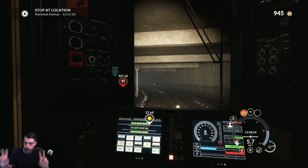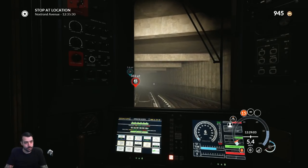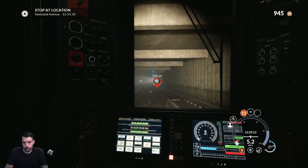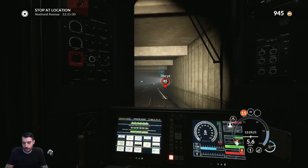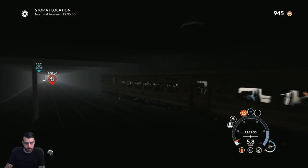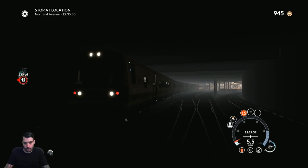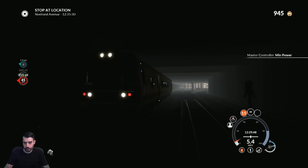We've got about 400 yards to go at five miles an hour — it'll be a very slow start, but I didn't make the scenario and it's probably pretty realistic. We are headed to Nostrand Avenue, roughly one and a half miles out. I don't want to speed — I just have a feeling going over 5.9 will cause me to speed. Inside the tunnel it's hard to see, but there we go — that's not a bad view.